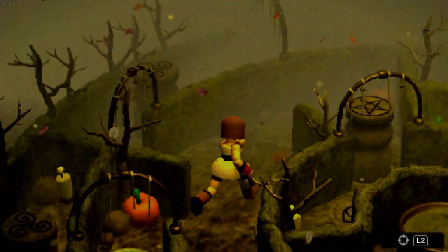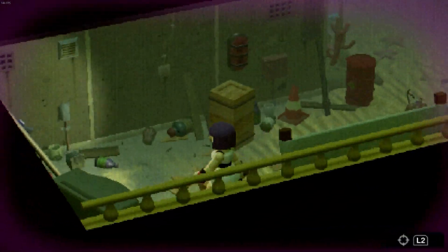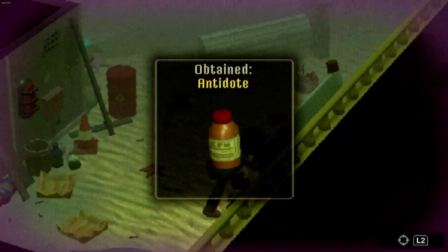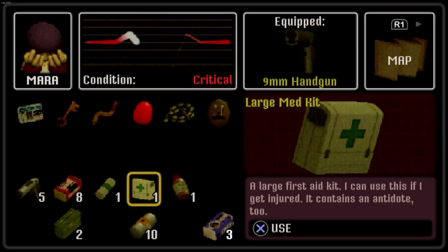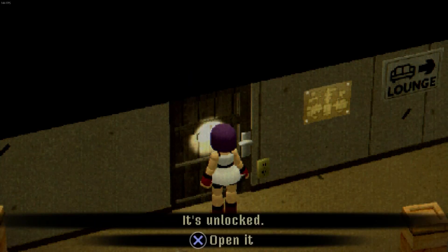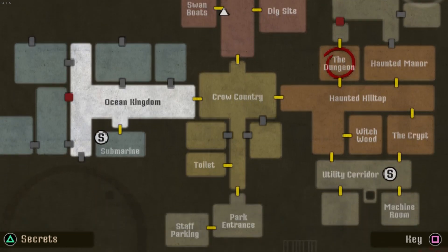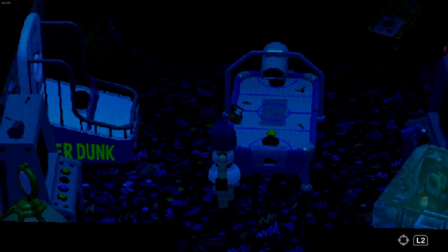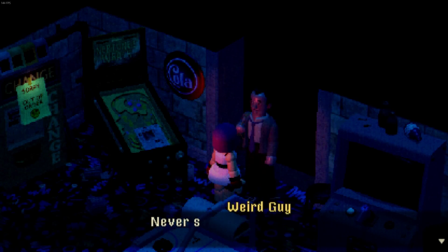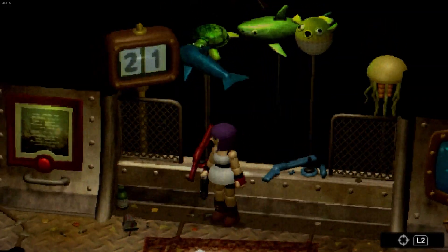Some puzzles are more tricky than others, but overall not too bad. As you're exploring, if you get hit or poisoned you'll have to take meds, which can be found in vending machines, containers, and all over the map — same with ammo and grenades. As you complete puzzles and explore, you'll slowly gain access to new areas by locating keys or combining items. The map is very clear and easy to understand, and there's a fortune teller machine you can use if you get stuck — but be warned, using it will tank your overall game rank.